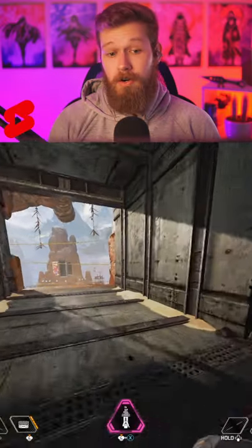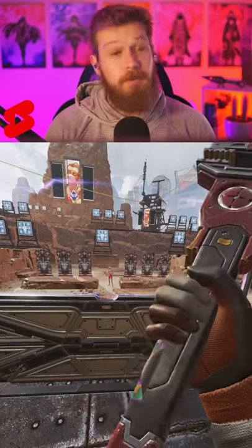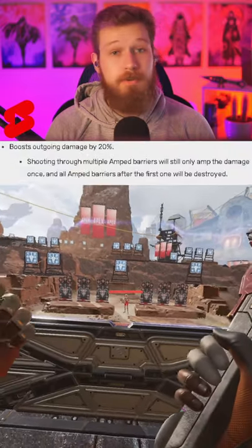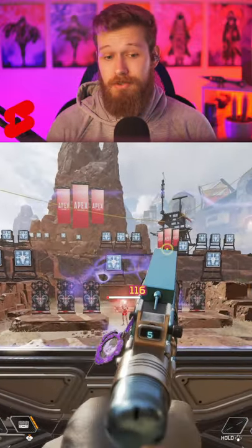Three weapons that every Rampart should try. While her passive is useful for LMGs, you don't want to pigeonhole yourself because her tactical is actually the stronger of the two abilities. You want to make sure to be using these walls offensively, not defensively, as they add 20% damage to any weapon — not just LMGs — that are shot through them, making high damage single-fire weapons like the Wingman extremely dangerous.